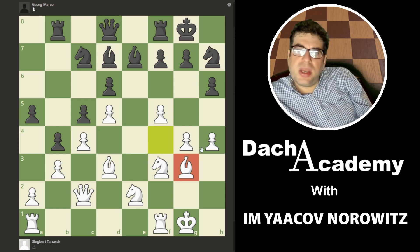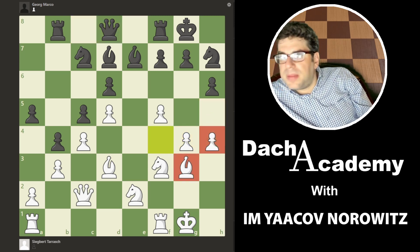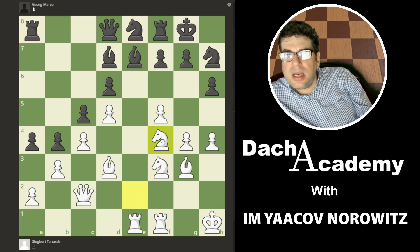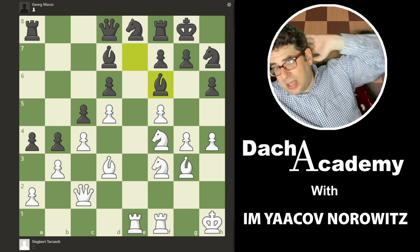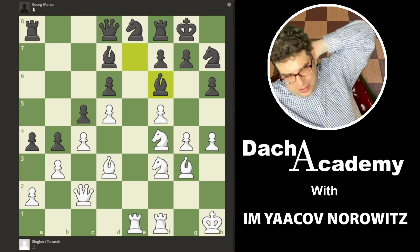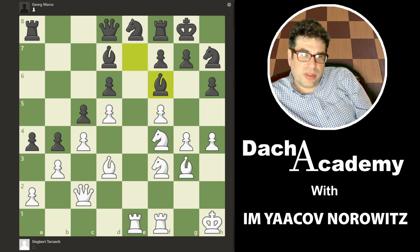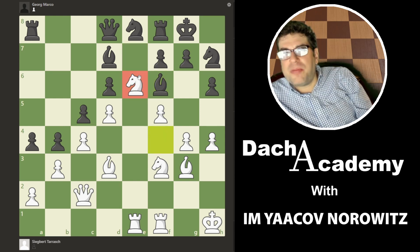A5. G4 — looking to advance eventually. H4 — what's the idea? G5 and f6, hitting hard on the dark, oozing dark with light energy from behind. Queen d8 is saying no, you cannot play g5 — I'm putting a blockade on the dark squares. Notice he doesn't play h5: h5 would be a mistake because then you never get g5. He wants g5 to come. Bishop g3, king h1 — nice and patient. Rook e1. Knight f4 — building up. The waters are boiling.